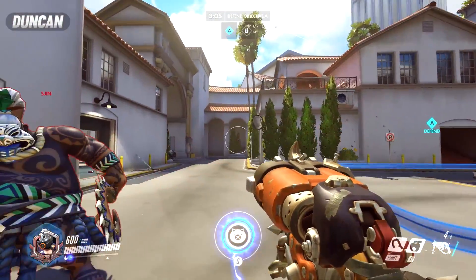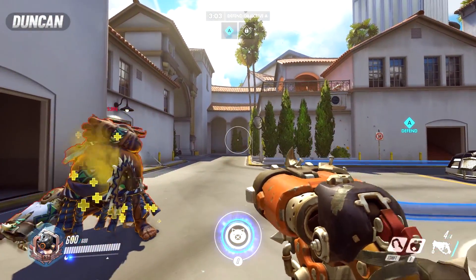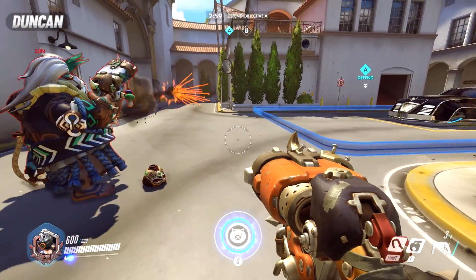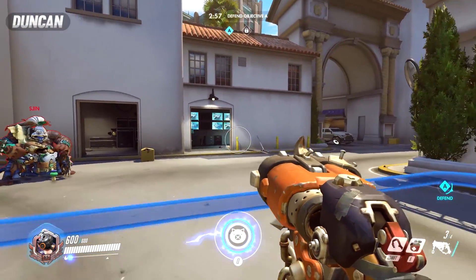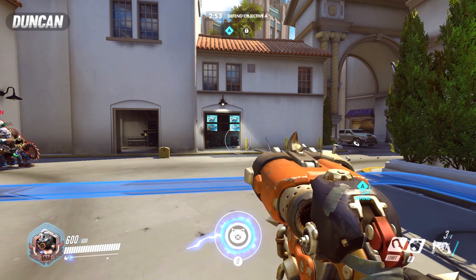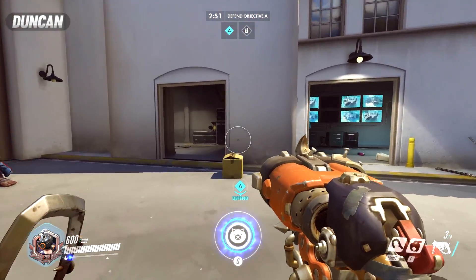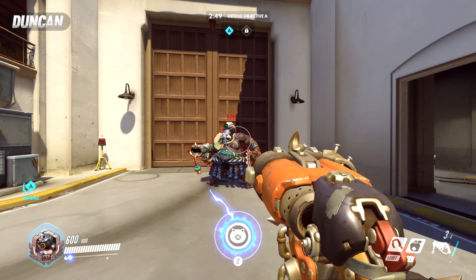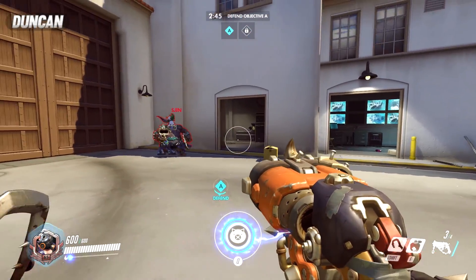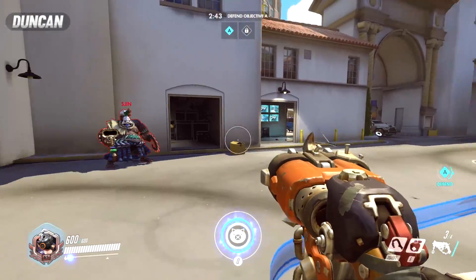His right click is the same attack but it activates further away. It starts off as a kind of ball that travels a certain distance, and you can see it if Shin does it. So you can see it moves the difference and then turns into a shotgun.